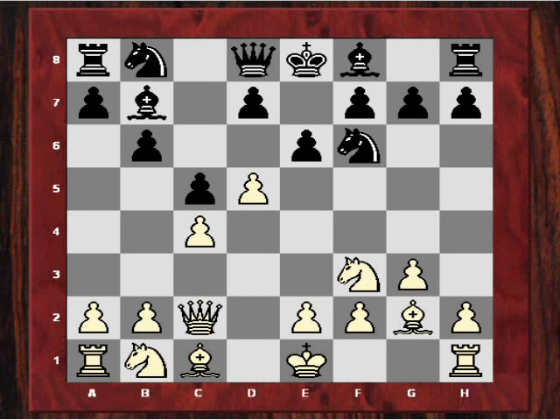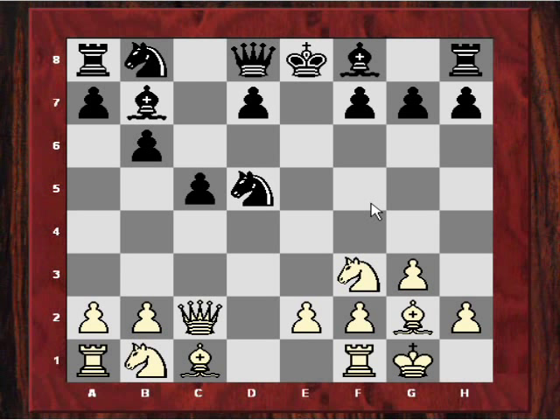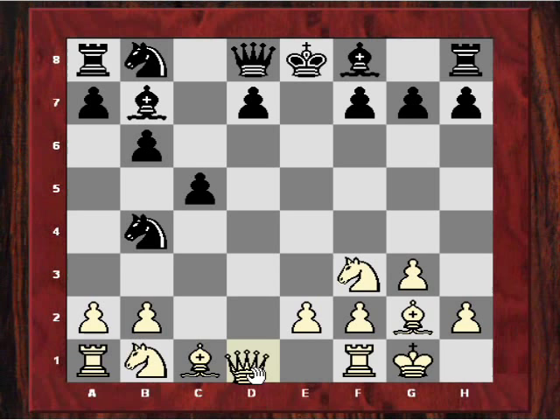Topalov unleashes a d-pawn sacrifice — not caring about defending the pawn, in fact just sacking it immediately with d5. It's a disruptive pawn sacrifice trying to generate a lot of pressure on this diagonal, but also by undermining black's e6 pawn. The f5 square proves to be a dangerous resource as well, as we're about to see. After e takes d5, c takes, and then black takes the pawn — the world number one sees no fear here. Topalov castles.